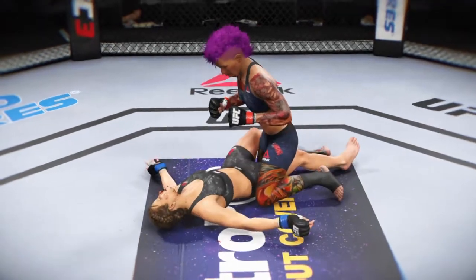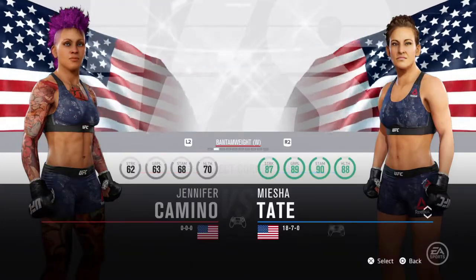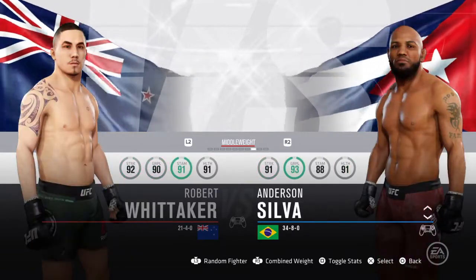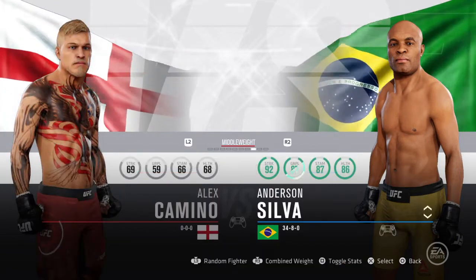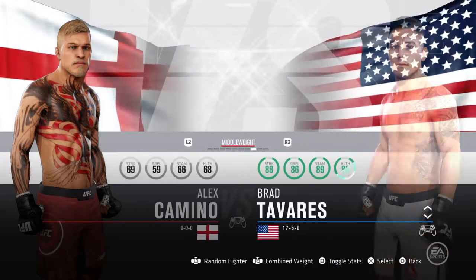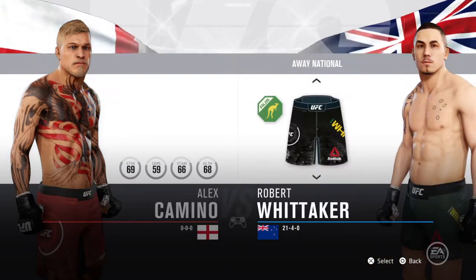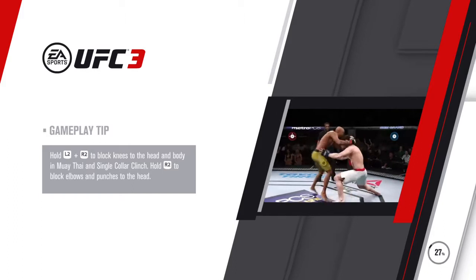We'll do two more fights with my character — an Axe Camino fight next, then her, then Axe Camino again to end it. I'm in the middleweight division. There's us again. I love Robert Whittaker. Okay, actually we'll do one more fight with him after this and then end it there.